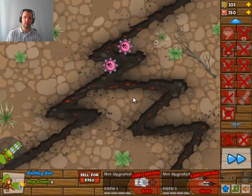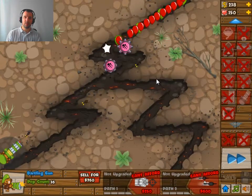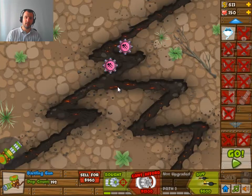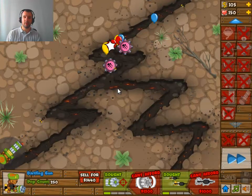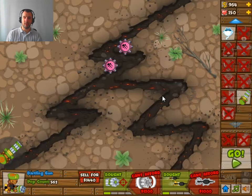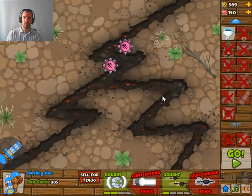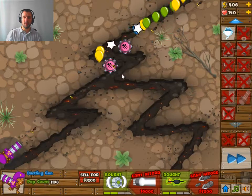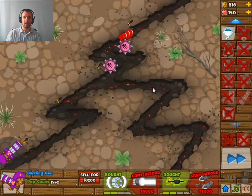Starting off with one in the bottom here. I'm trying to set them up so they can look over multiple sections of this track. As you can see, this one can see pretty much along that whole first part as well as the second straight part into the left lane. The next one is going to be on the bottom right, but I'm going to first upgrade it to 2-2 — it's going to be 2-2 eventually.